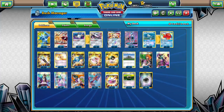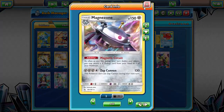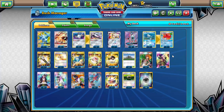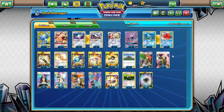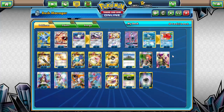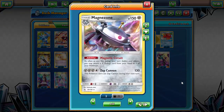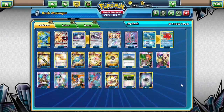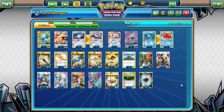Anyway, onto the deck. Like I said, this is centered around Duskmane Necrozma GX and Magnezone, based on a list I found on Pokebeach.com — shoutouts to the author; I forgot to write that down, so if you know who it was please leave it in the comments. I've already done a Duskmane Necrozma deck, but this one uses Magnezone to attach a bunch of energy per turn for a quicker setup compared to my Metagross version.